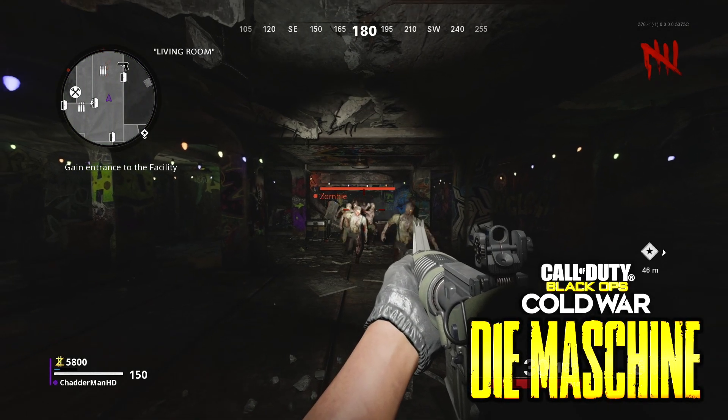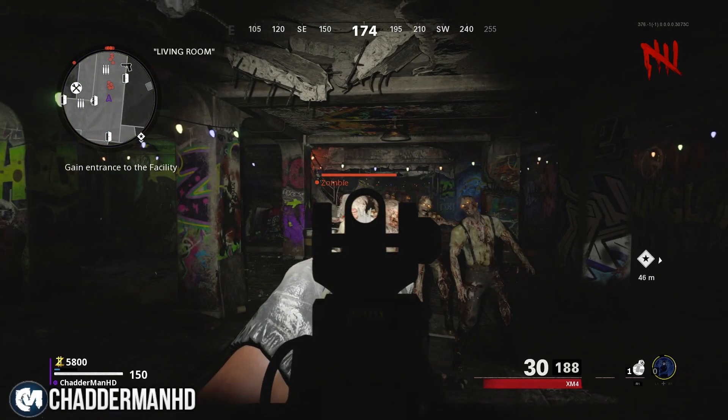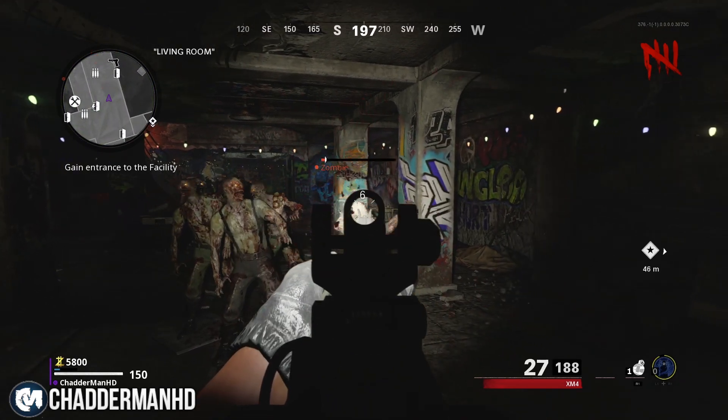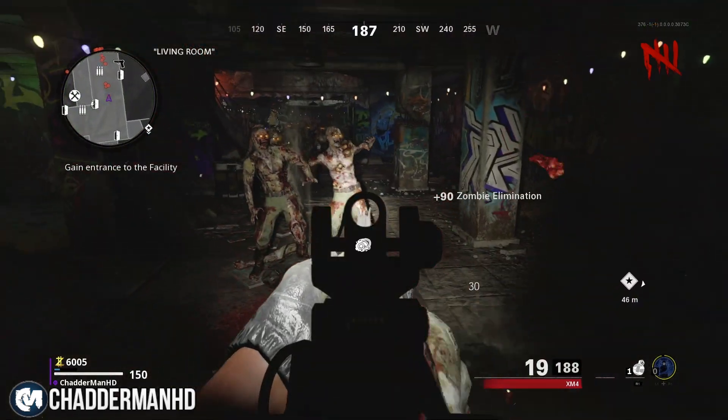What's going on everybody, my name is CHMHD and welcome back to another video. We are going back to Cold War — we are going to Die Maschine — and I'm going to be showing you a working AFK glitch that you can just walk into right now. It is so simple to do.